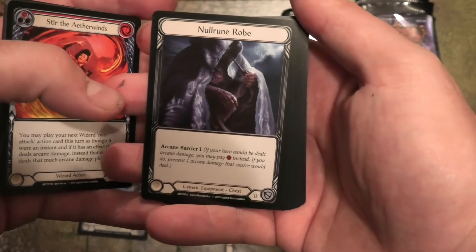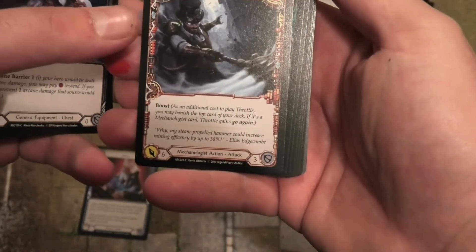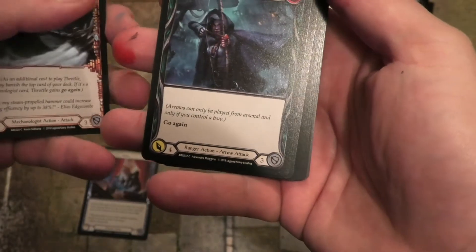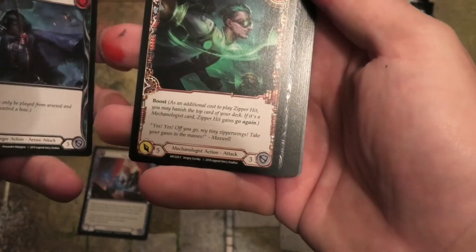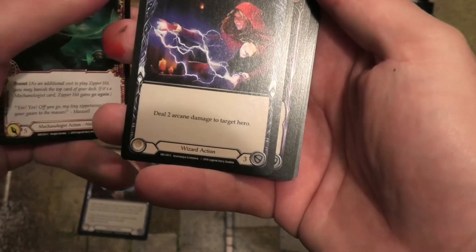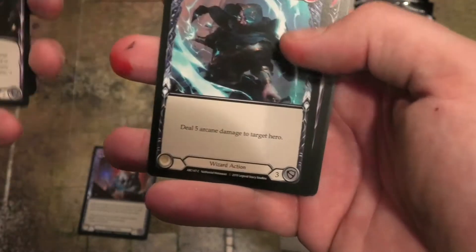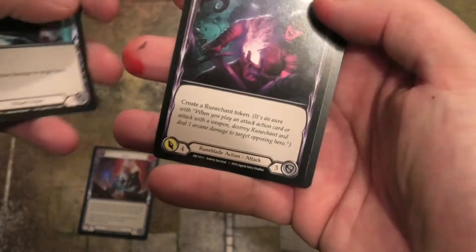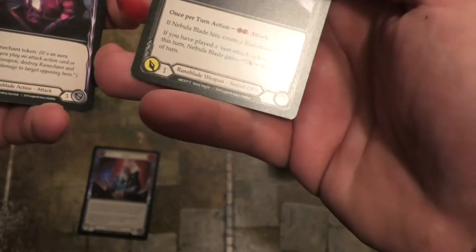Null Run Robe, Throttle, Sick 'Em Shot, Zip-a-Hit Zap, Read the Runes, Vaulted Bolt, Spell Blade Strike, and that Nebula Blade as the foil.